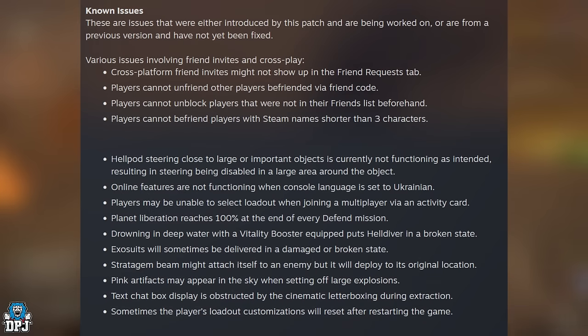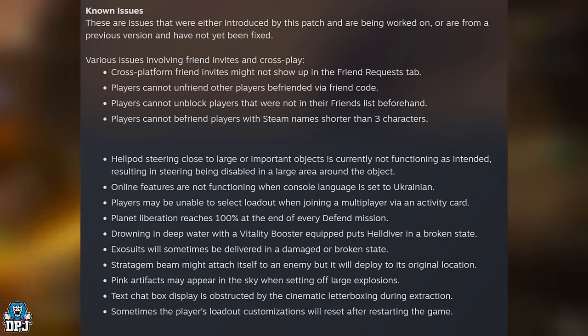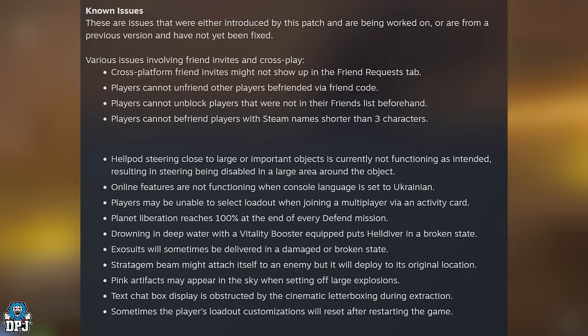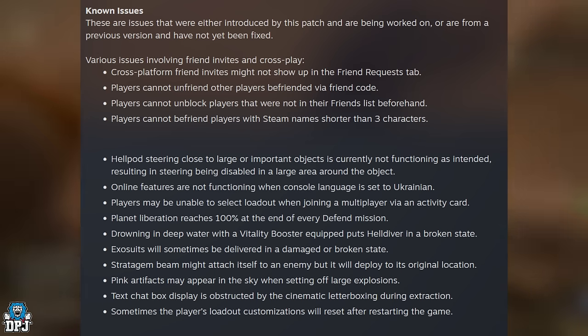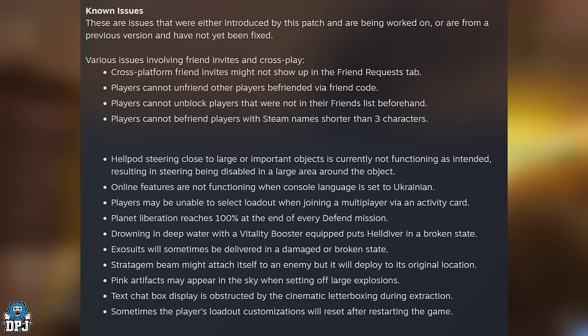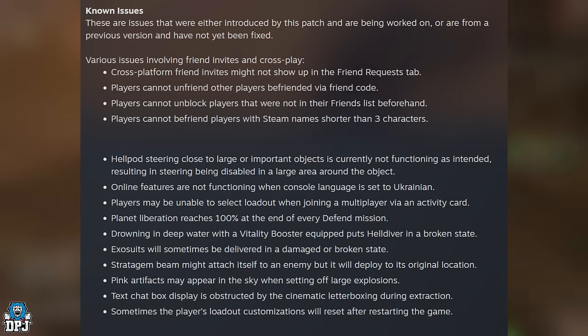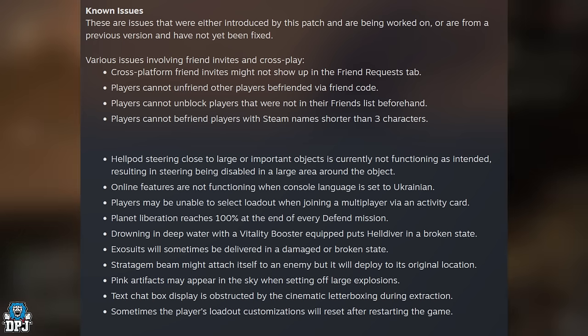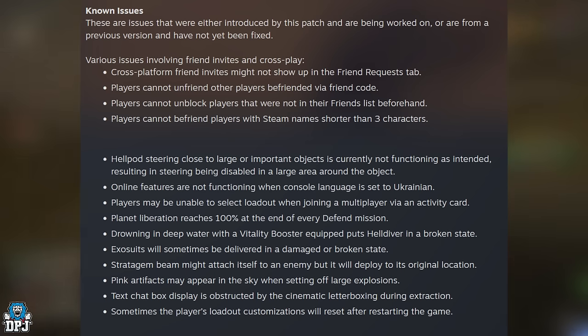Moving on to known issues — these are issues introduced by this patch or from a previous version not yet fixed. Various issues involving friend invites and crossplay: cross-platform friend invites might not show up in the friend request tab; players cannot unfriend other players befriended via friend codes; players cannot unblock players that were not in their friends list beforehand; players cannot befriend players with Steam names shorter than 3 characters. Also, Hellpod steering close to a large or important object is not functioning as intended, resulting in steering being disabled in a large area around the object. Online features are not functioning when console language is set to Ukrainian.